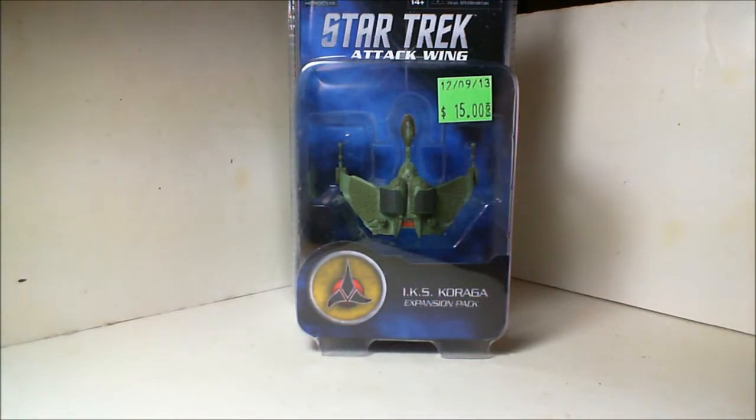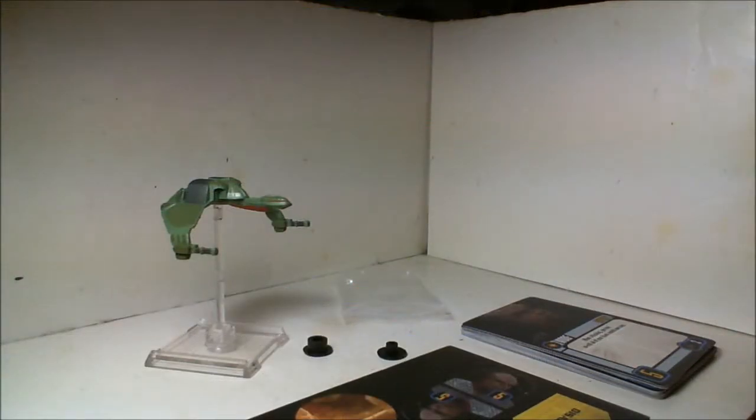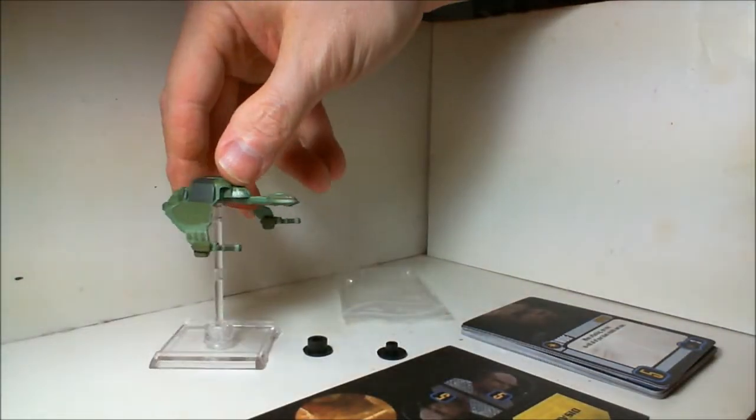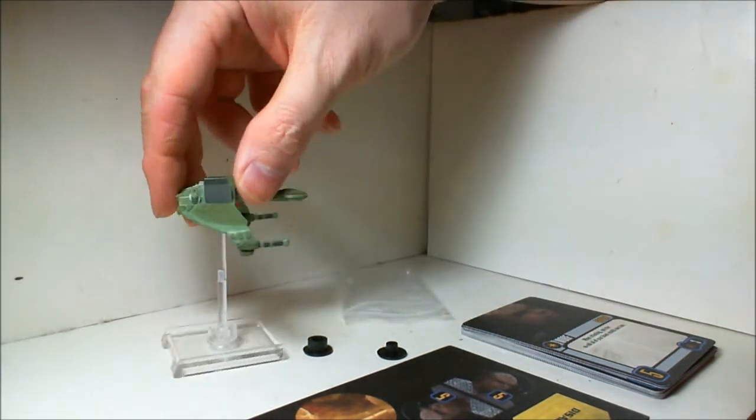Time for another Attack Wing unboxing. This time it is the IKS Koraga. So we have the contents of the package. First is the ship itself, which really isn't too bad. I kind of like it. I think it's cool with a little ship.